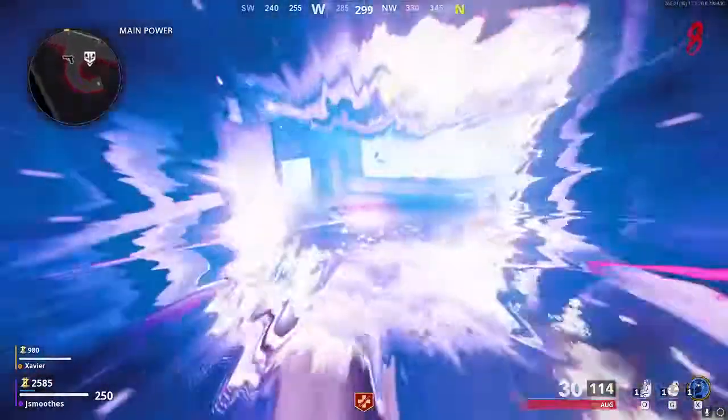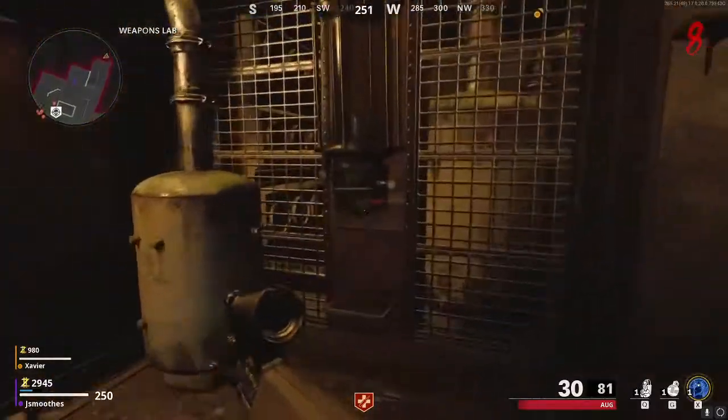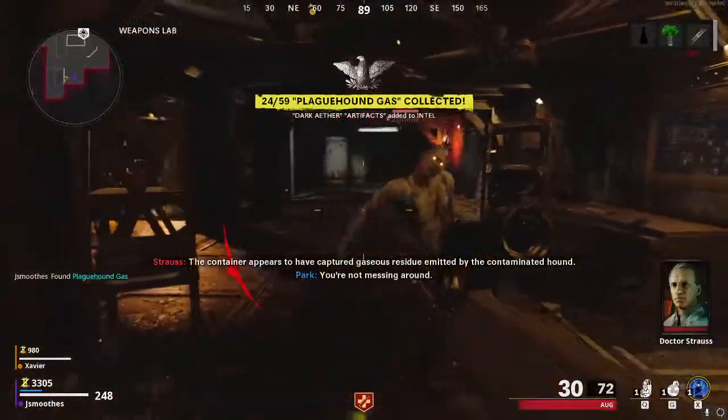Be careful when picking up these parts because a ton of plague hounds will spawn. However, you want to save the last plague hound and bait him into the weapons lab. Now that we've got our canister, place it in this little slot right here. Once the plague hound is next to it, kill it and the gases it drops will get sucked into the canister. Once the canister is full, pick it up.